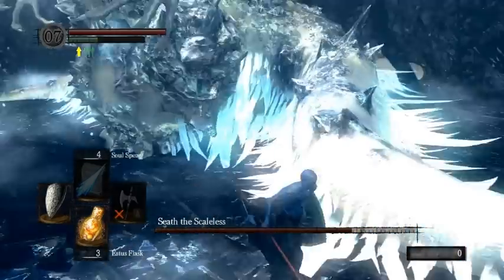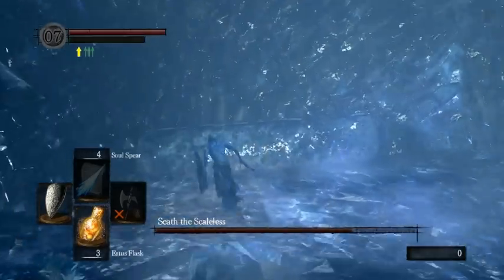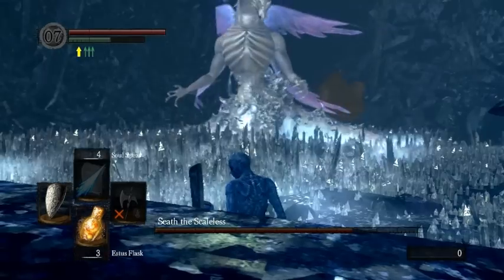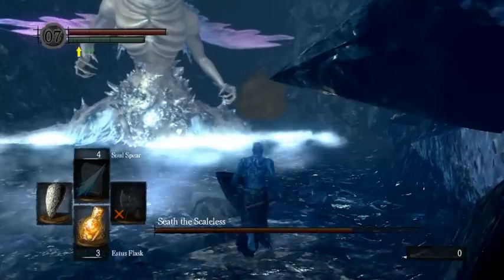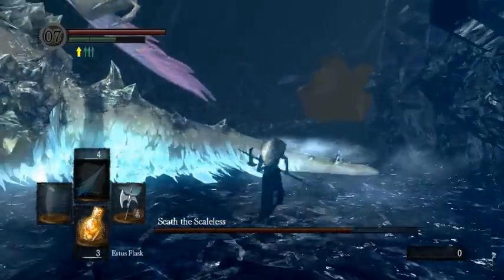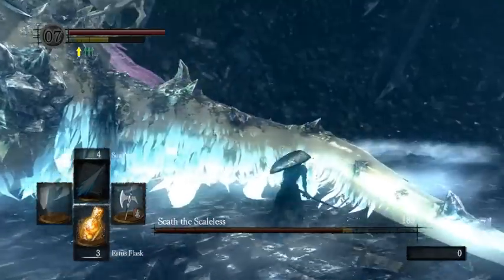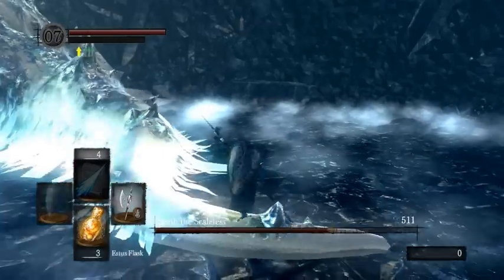And here comes Seath — I was within melee range of the center so he's doing the AoE. His center takes 30% more damage than his tentacles would, so you want to hit it because it's a faster fight. However, you have to know when to do it, because if you go in to fight the center at the wrong time, he'll just do the AoE, slowing you down.